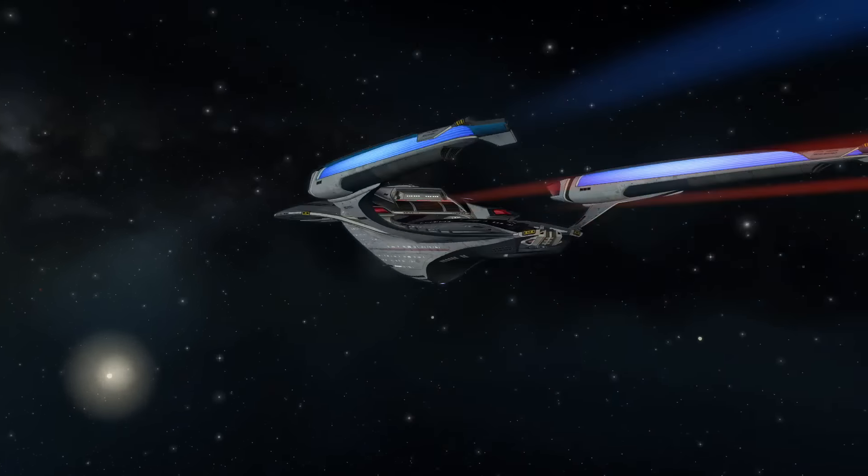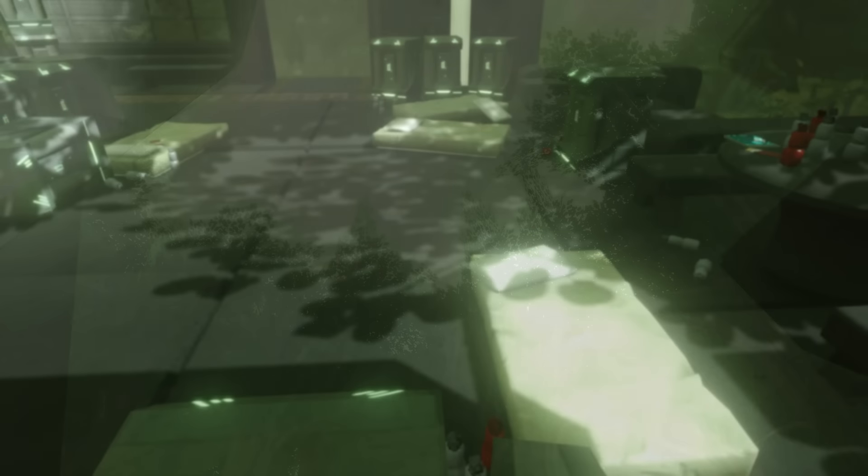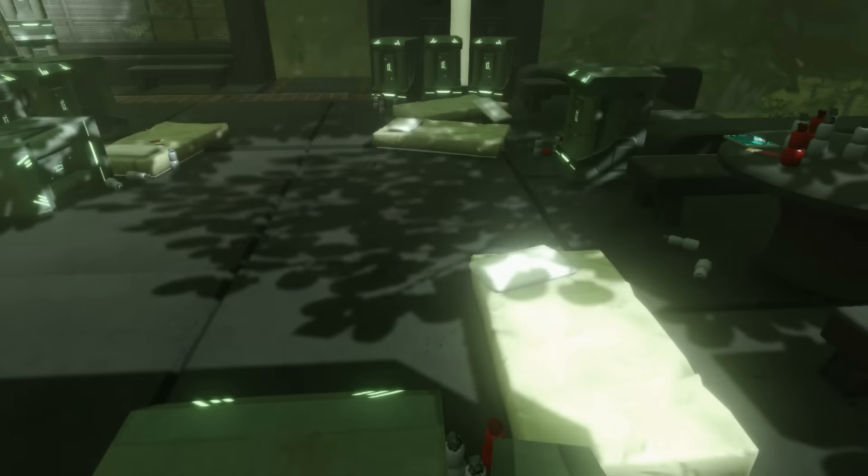The first stop on our patrol is the Scytor system, which we previously visited with Agent Daniels to locate Scylla and also discovered the eventual fate of Tasha Yar. Nothing else to see here at the moment.